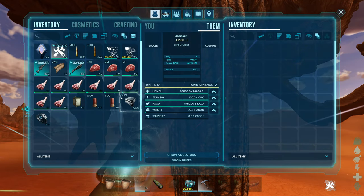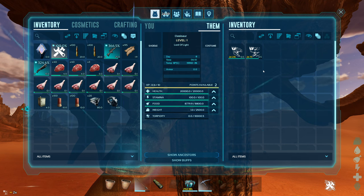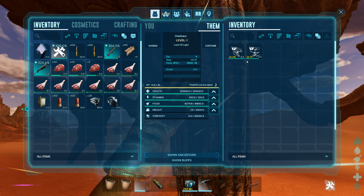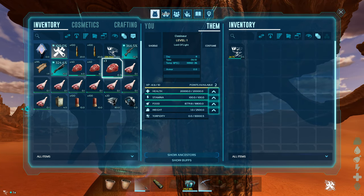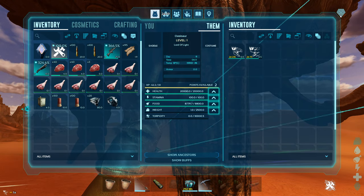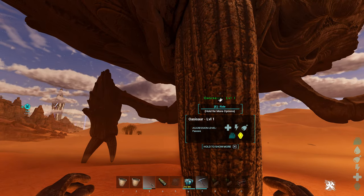Any extra souls you have, put them directly into the inventory of the Oasisaur. In the Oasisaur's inventory they last for three days, whereas in your own inventory they only last one day. It's important you put them in the Oasisaur's inventory and not in the Oasis resources, because those are two different inventories. Also, having the soul in the Oasisaur's inventory is how you go about resurrecting the dinosaur.